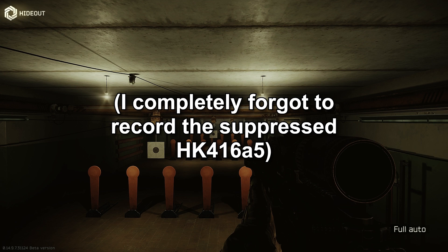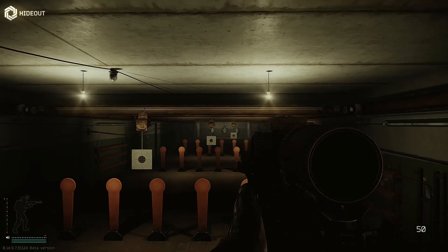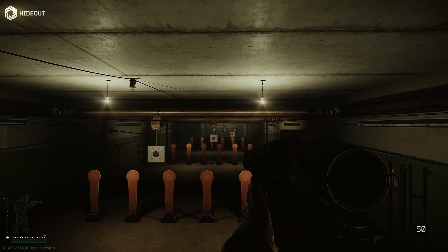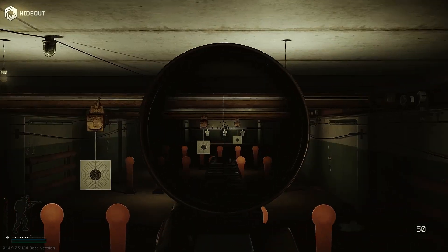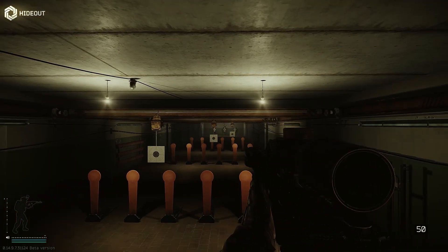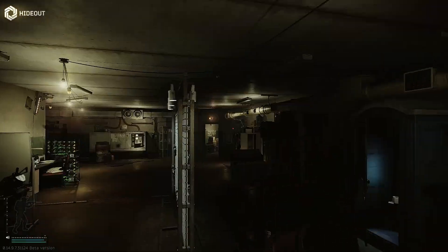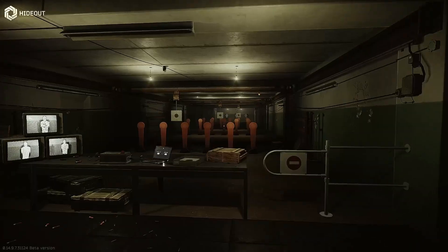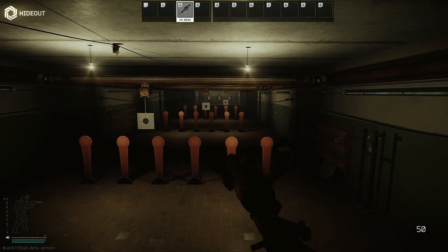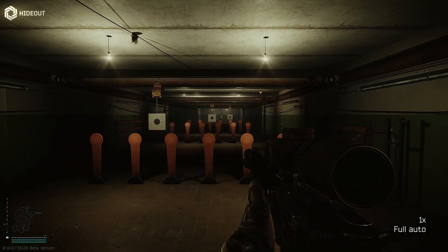This is the unsuppressed HK416 build, one of my favorite builds in the game right now. It's far, far stronger unsuppressed. Check this out — ADS speed: much, much faster. Now we'll test the standing recoil. And the crouch recoil.